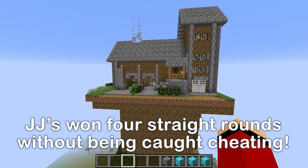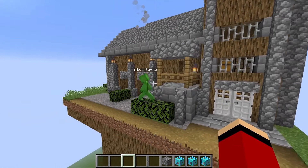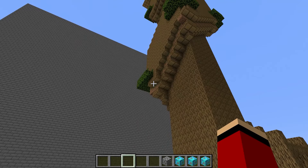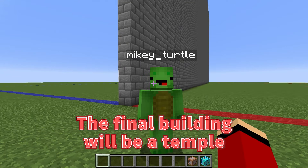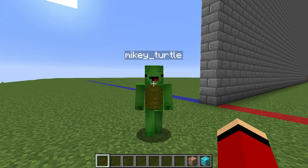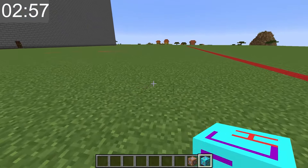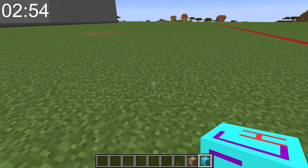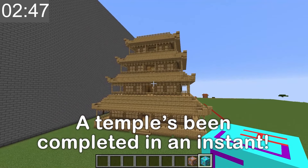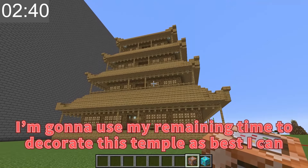Mikey, our next round will be the final showdown — one more round to end the competition. Are you ready? The final building will be a temple. We're making a temple? All right, I think I know what to do. Our three minutes starts now. I'm going to use my cheat device to build a temple right away. And activate — whoa! This is incredible. I have a feeling Mikey's going to lose his mind when he sees this. It's a four-story pagoda!